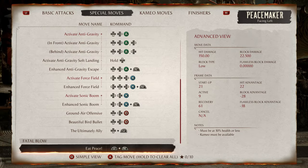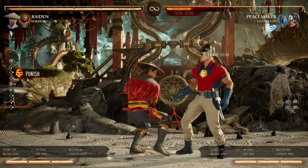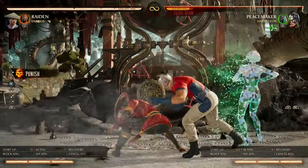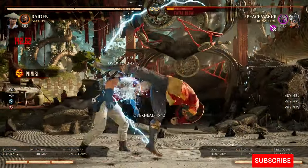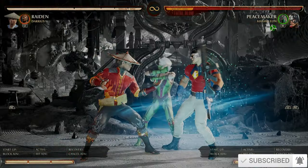Last we have the Spear Blow at negative 28 frames. This can be punished normally on block by dash canceling. You can also jump over the Spear Blow and punish Peacemaker from behind, showing him no peace. That's all from me — if this video provided any value, consider liking it and subscribing to the channel for more. I'm out.